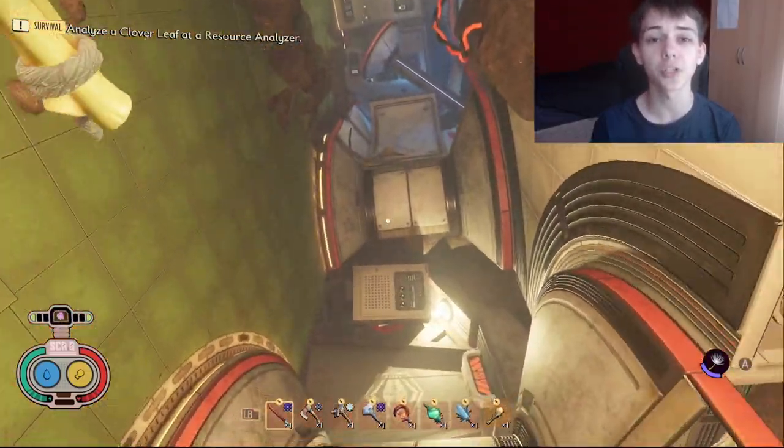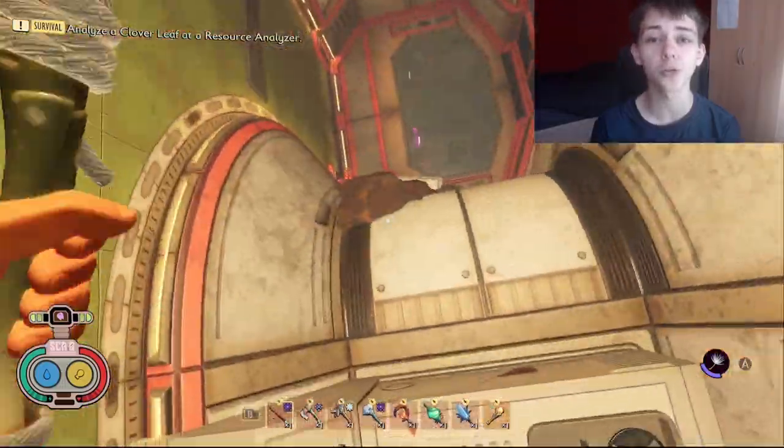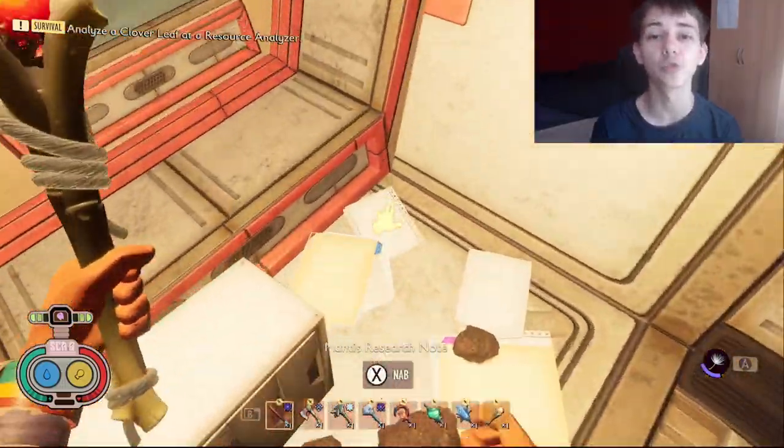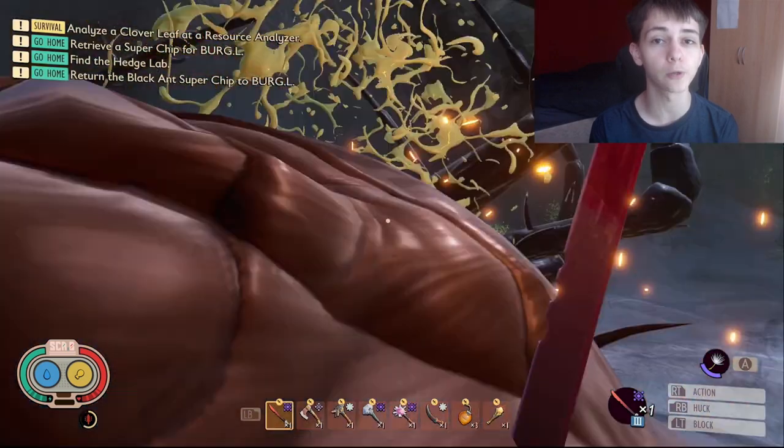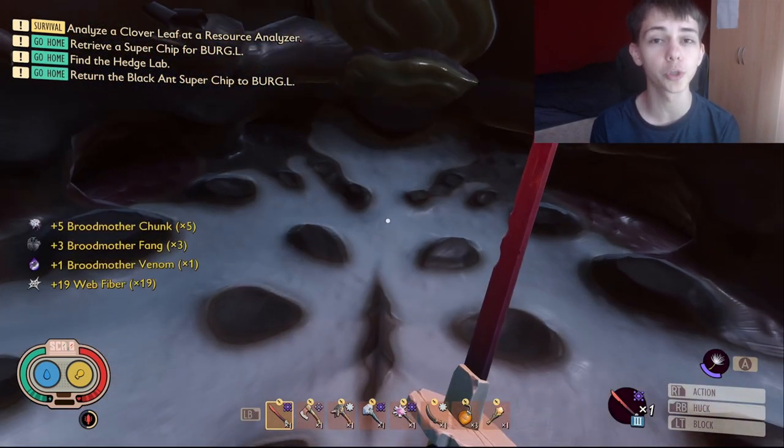Then, this lab is all on its side. You need to do a little bit of parkour to get across and pick up the Mantis Research Notes, which will give you the recipe. This Mantis Kebab does cost Broodmother chunks, so you will need to also kill the Broodmother before you can summon the Mantis.